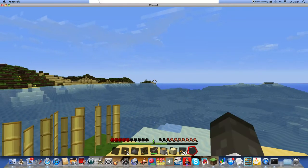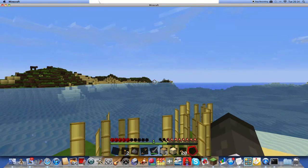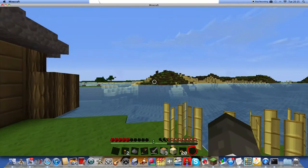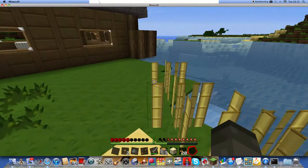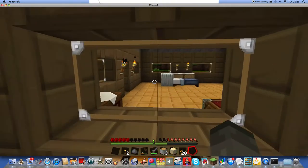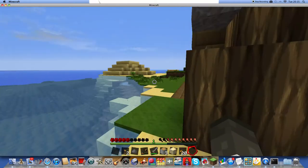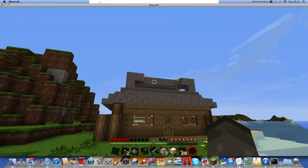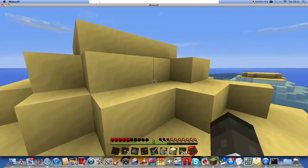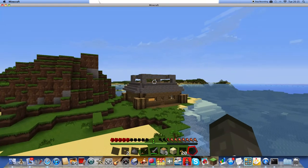I know there's some sugar cane over there, but I'm not going to bother going over there right now. I might do it off screen as well. I'm going to grow this, grow some paper, make some books, make a couple of bookshelves - maybe put them over there behind my bed. Just for aesthetics, really, just to make it look nice. But this top bit of my house actually has no function - I just thought it would be quite groovy just to have that.